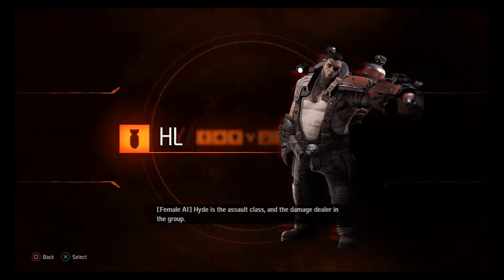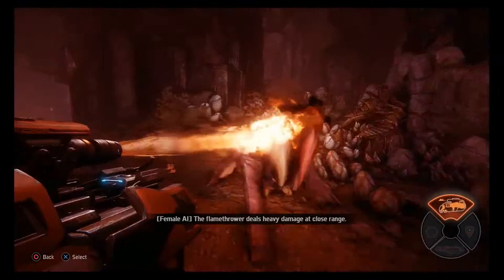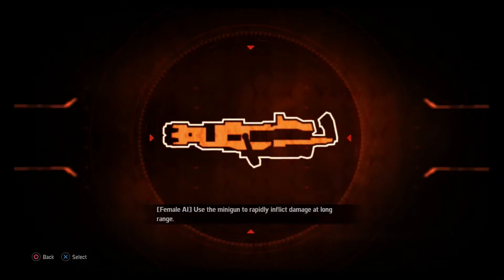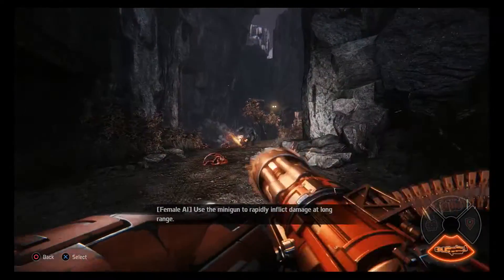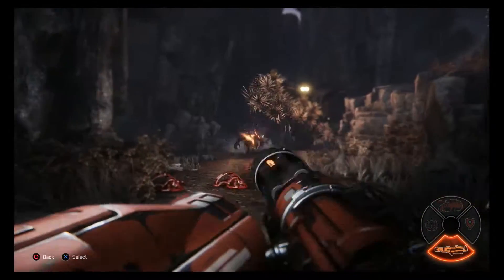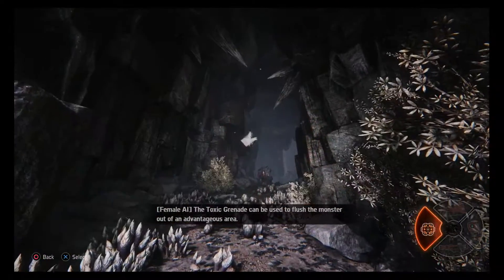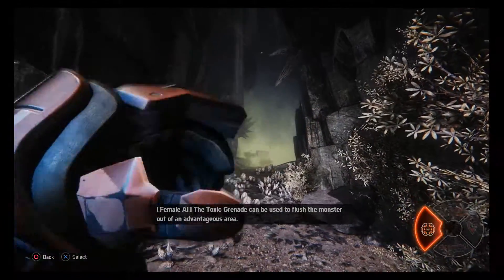HYDE is the Assault class and the Damage Dealer in the group. The Flamethrower deals heavy damage at close range. Use the Minigun to rapidly inflict damage at long range. The Toxic Grenade can be used to flush the monster out of an advantageous area.